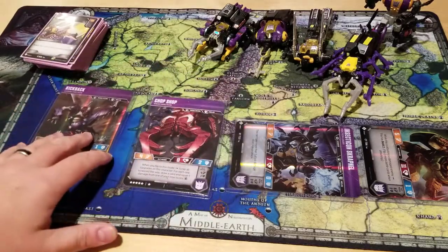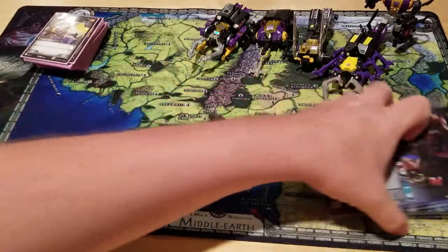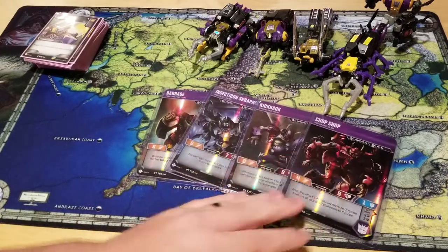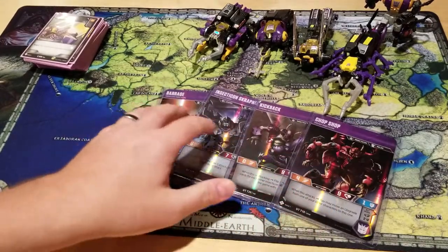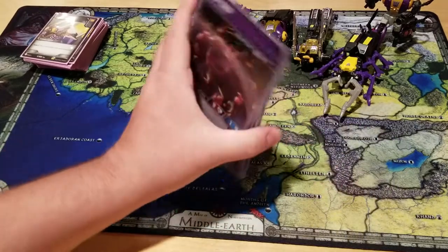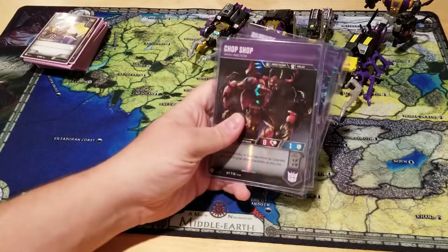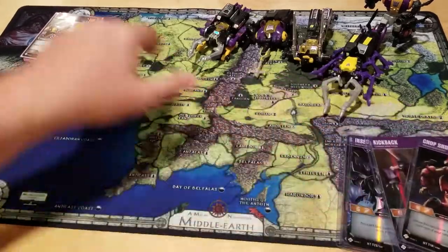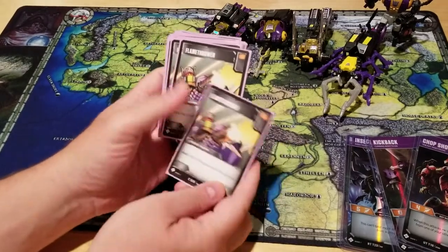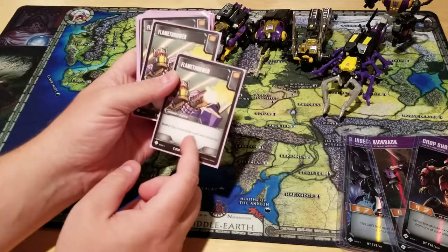The goal with this deck is to get out as many characters as I can right off the bat, focus on one and take them out. If there's a smaller one, take them out first and leave them just with their big character. Now let's look at the deck itself and why I chose the cards I did. Flamethrower does Bold 2 — I get to flip two more cards when this is on one of my characters as a weapon. And it's got the orange.